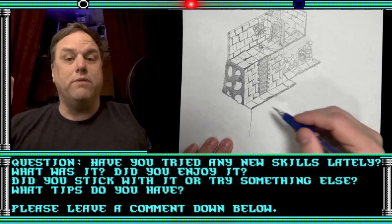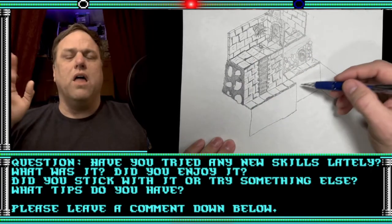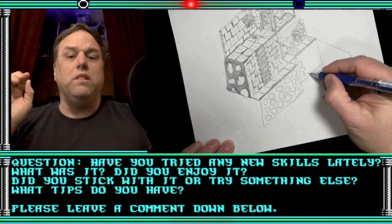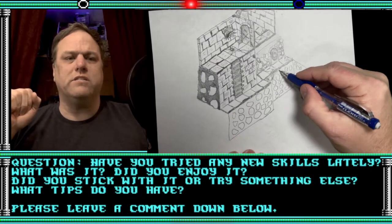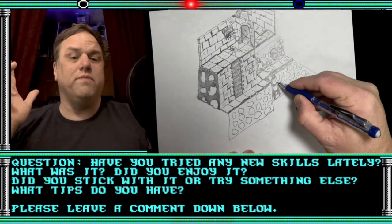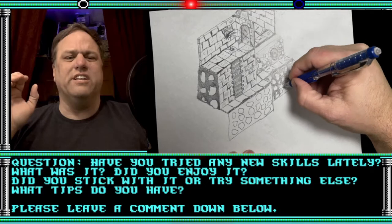5e has mass combat rules — they're downloadable from the Wizards website. Otherwise, most editions have mass combat rules. A really nice set of mass combat rules I came across recently on DriveThruRPG is called Buy This Poleaxe. They're fun, it's free, and I think it would work pretty much with any edition.